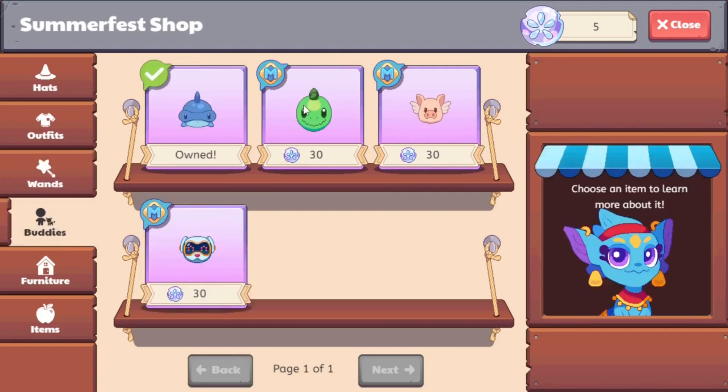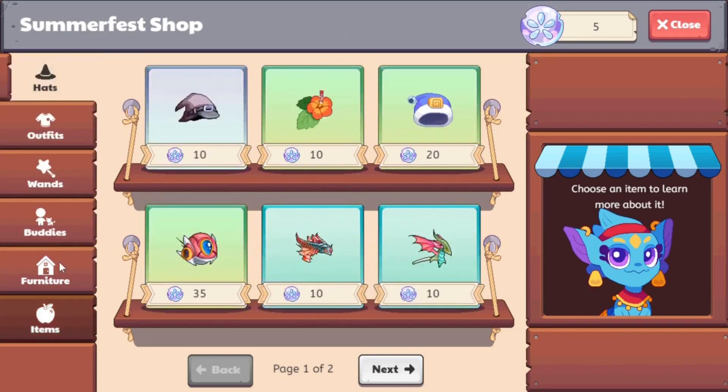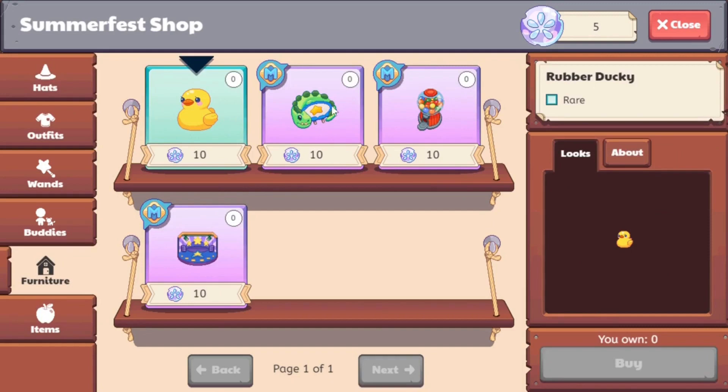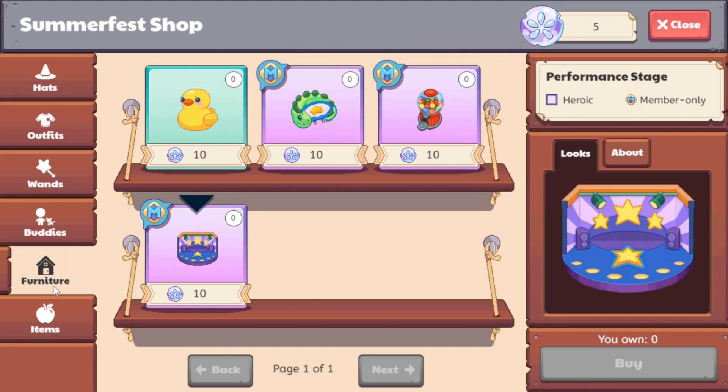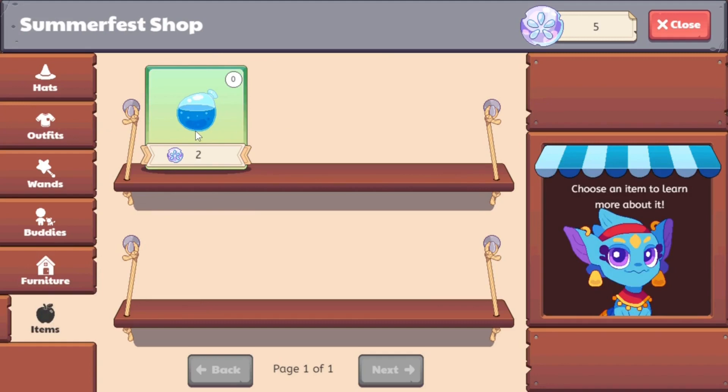Let's head over to buddies. Most of these buddies are only for members and are awarded from membership boxes. If you happen to get membership this month, you're going to be getting stuff from the last three membership boxes, which is amazing — their deals are blockbusting. If you head over to furniture, there's a rubber ducky, a trampoline, some giant gumball machines, and a performance stage. Great for stocking up your house.